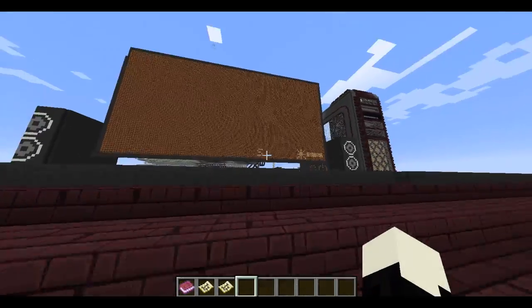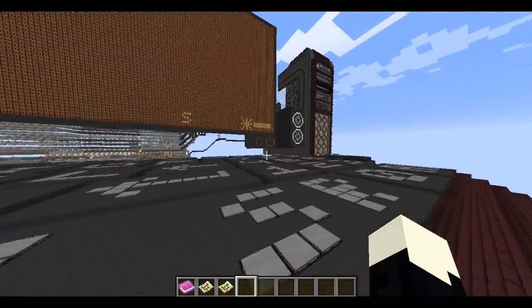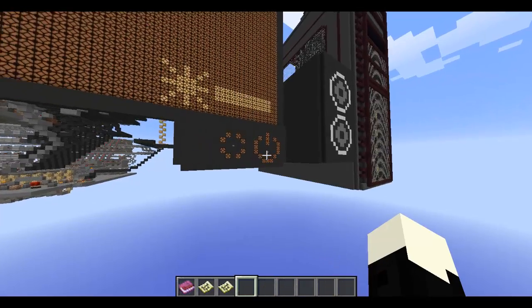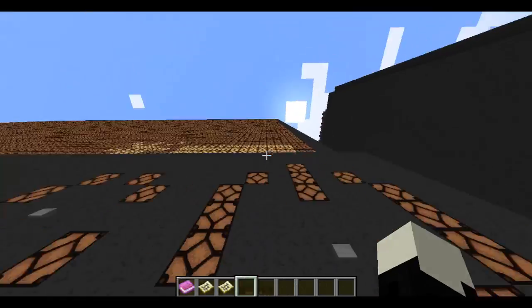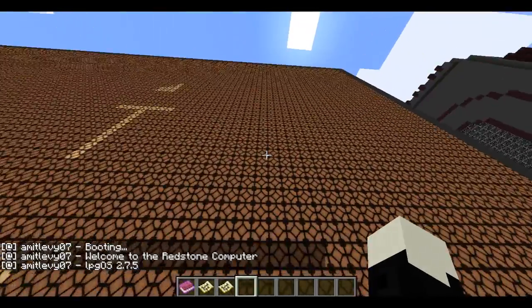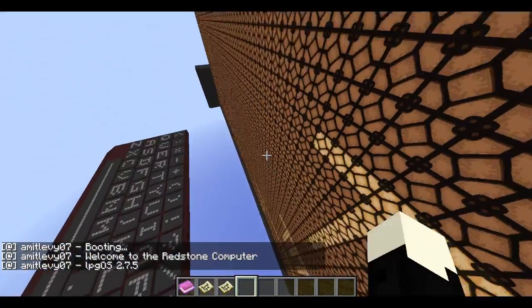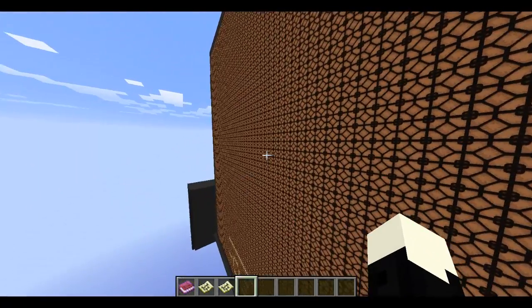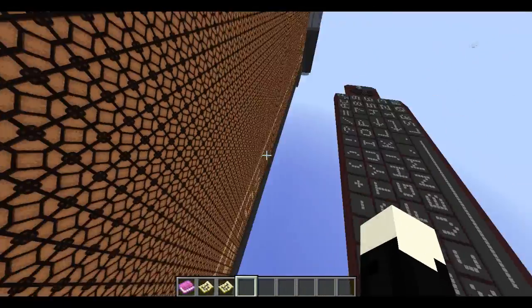The first part is going to be typing text. To start, you want to power the computer. So you go to this button here and power up the computer. You need to get close to a certain part of the screen for the chunks to load, because this screen is huge and Minecraft is not great at loading huge stuff.